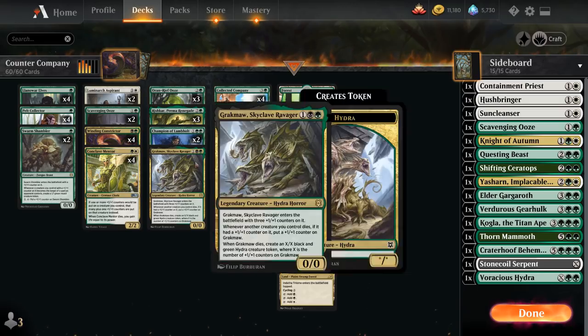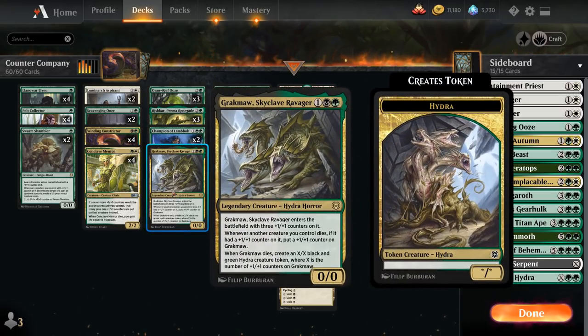At three mana we've got a singleton copy of Gregmaw, Skyclave Ravager, which is a 0/0 that enters the battlefield with three +1/+1 counters on it. Whenever another creature we control dies, if it had a counter on it, we can put a +1/+1 counter on Gregmaw. And when Gregmaw dies, we get to make an X/X black and green Hydra creature token where X is the number of +1/+1 counters on Gregmaw.